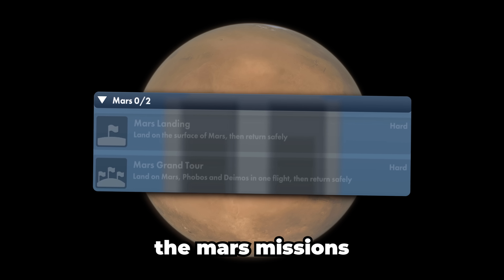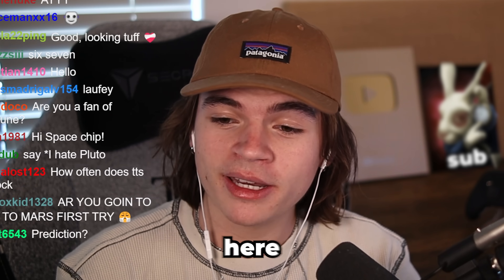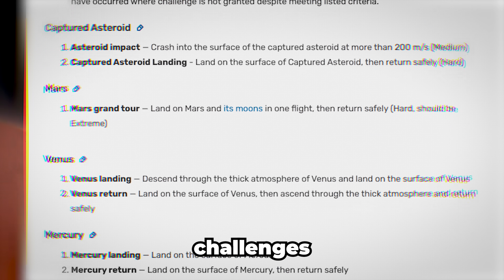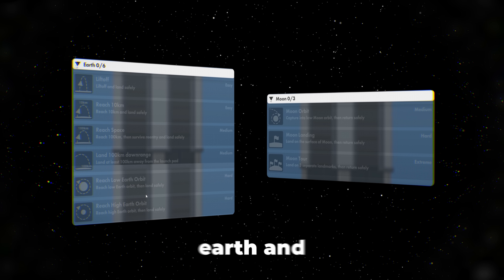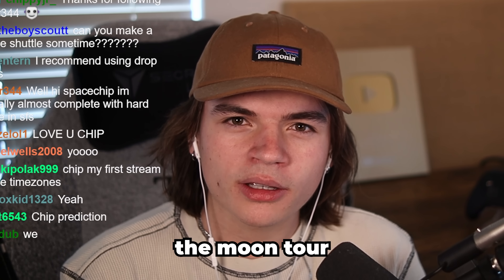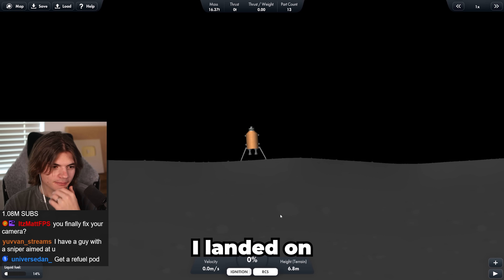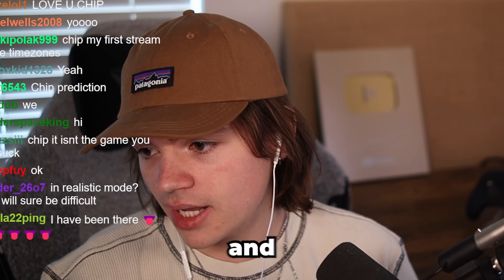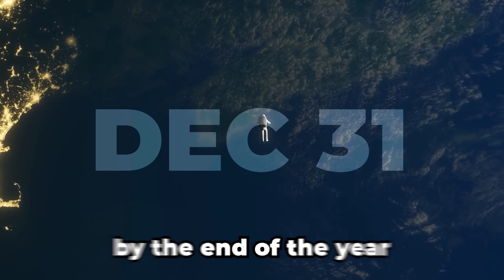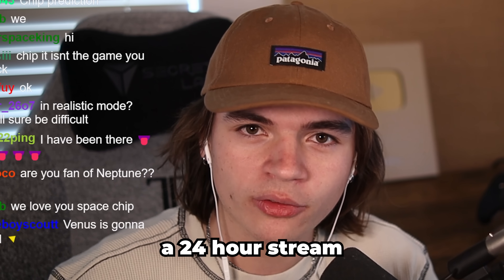Today we're doing the Mars missions, attempting them. We're trying to complete all of Space Flight Simulator's challenges in realistic mode. We've done Earth and the Moon - even though it didn't give me the Moon tour, I landed on three landmarks and got home safely, so I'm counting it. The challenge is to complete all challenges in realistic mode by the end of the year, or I have to do a 24-hour stream.